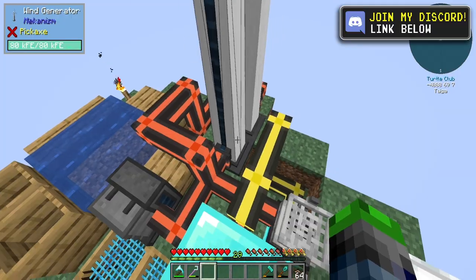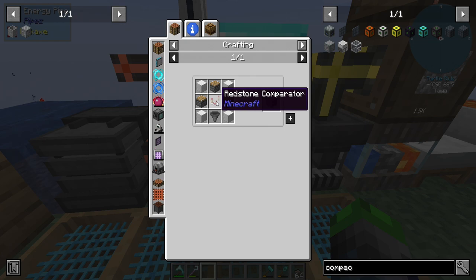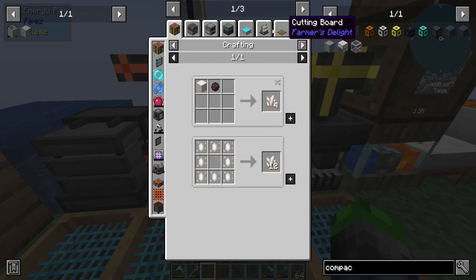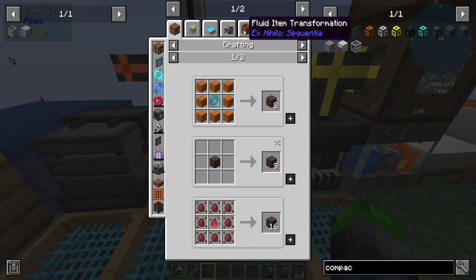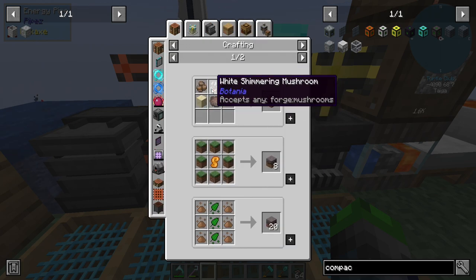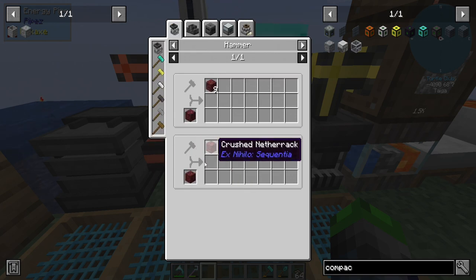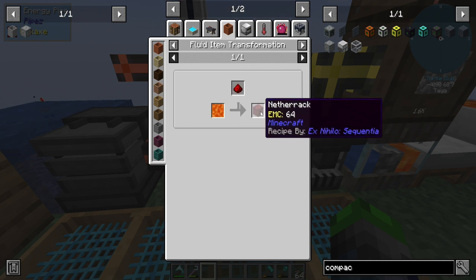We're gonna go ahead and get the flux compactor. Everything looks pretty simple except for the redstone comparator, and that's gonna require us to get some nether quartz, which means we have to either make soul sand or crush netherrack. Soul sand requires witch water and sand, and to get witch water you need mycelium. We don't want to worry about that today, so we're gonna get the crushed netherrack.